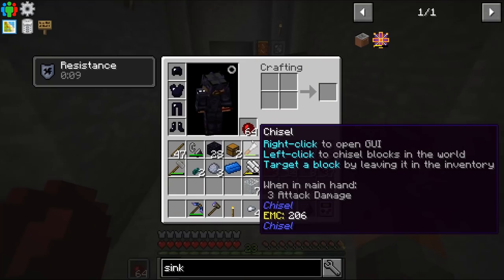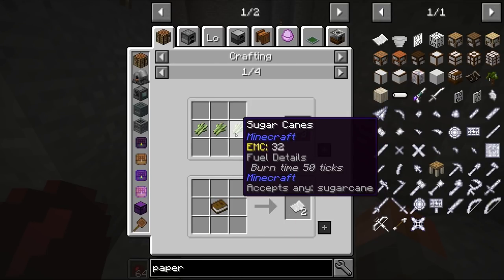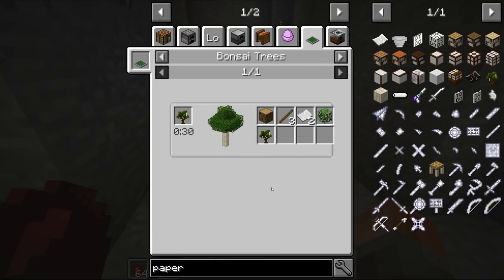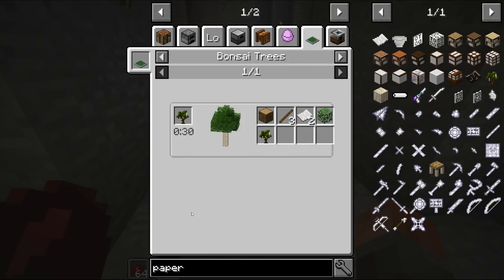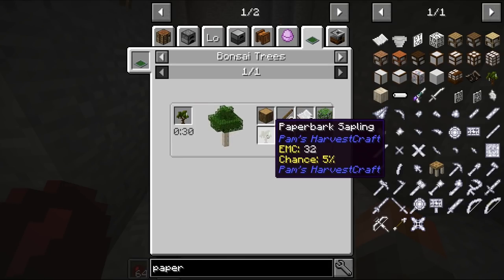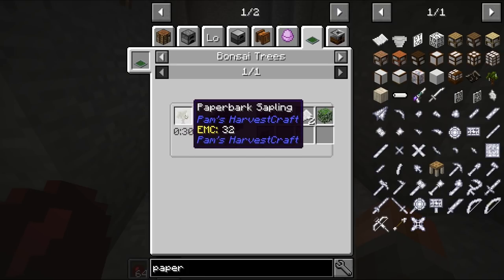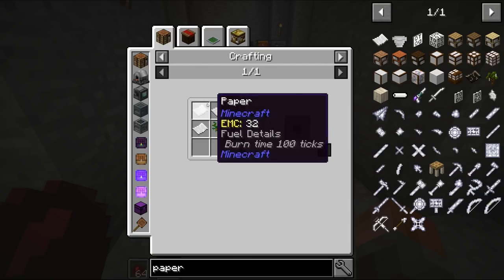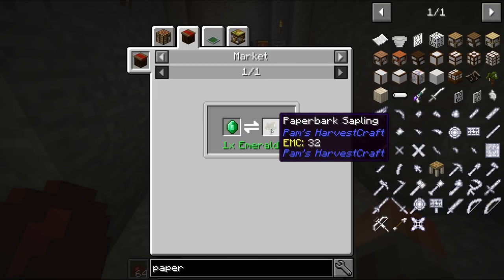One of the things we need would be paper, and paper I don't have. If you see how we make it - well, we make it from sugarcane, as you normally expect. I could put a sugarcane farm, but I'm not as much of a fan. However, I am a fan of these bonsai pots - they're amazing. There's a paperbark sapling that we can get that will give us oak wood, oak leaves, and sticks, but will also drop paper.